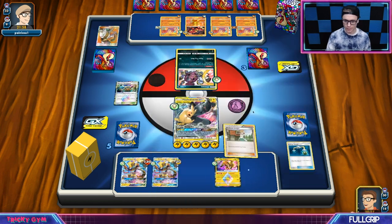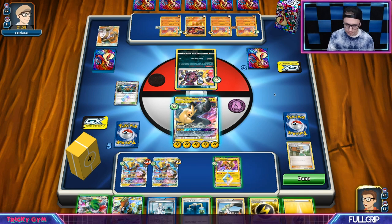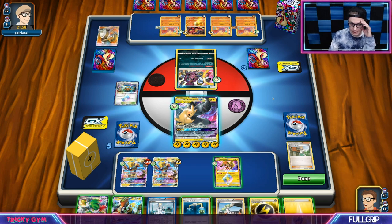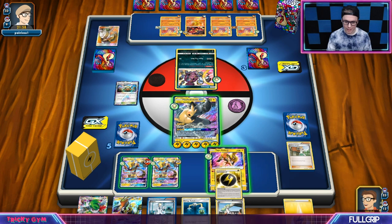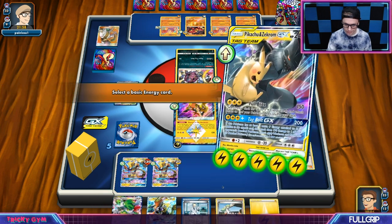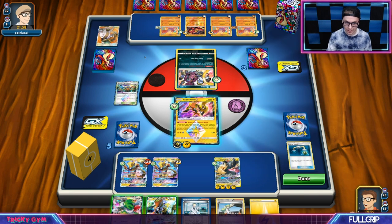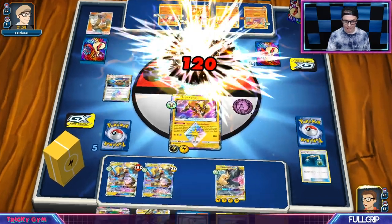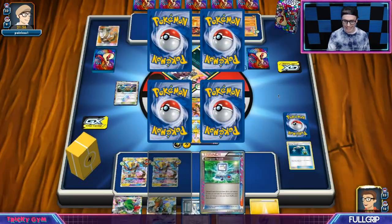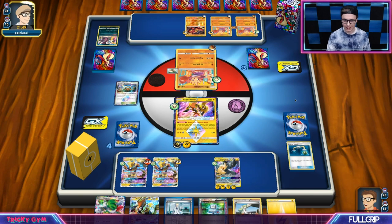We're just going to move that Energy up top and then Juniper. We need that Silent Lab. We did not find Silent Lab. We did find a Flash Energy — that's good. I wish I could search my deck. I did get an Energy Switch, so I guess I can go here. I can retreat to the Tapu Koko and Energy Switch up. I didn't find the card I wanted, but this is fine. We'll just Mock Bolt that Hoopa — get him out of here.